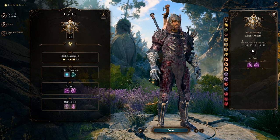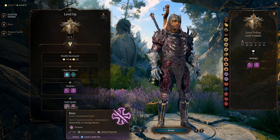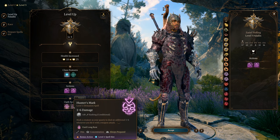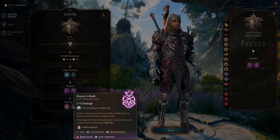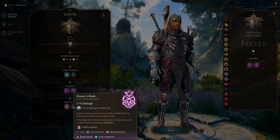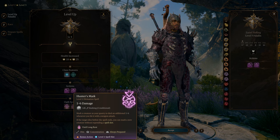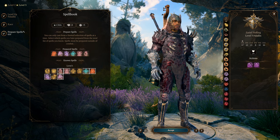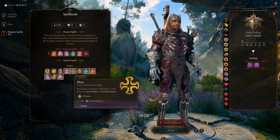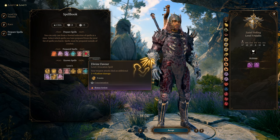We also get Bane — whoever gets hit with it has a 1d4 penalty to attack rolls and saving throws. Hunter's Mark marks a creature as your quarry, dealing additional damage equal to your weapon attack; if the target dies you can reapply it. It requires concentration but is very good. As a Zariel Tiefling you also get Searing Smite as a prepared spell.